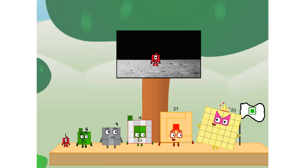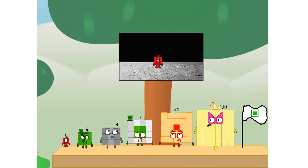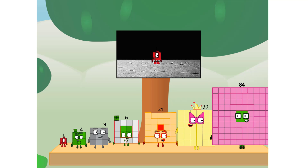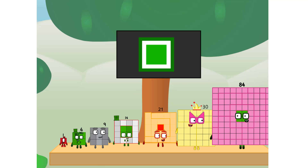We did it! The only thing left now is to plant the square club flag. Number land — we have a problem. I forgot the flag. Don't worry, little one. I'll take care of this. I promise — no rockets. Square power only.